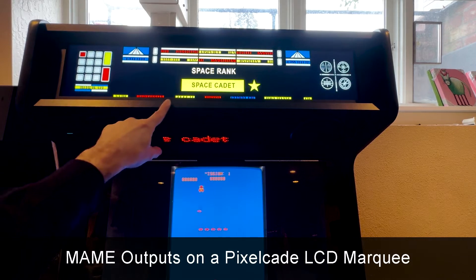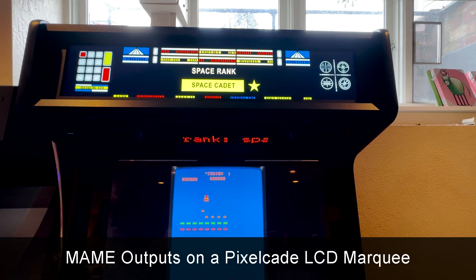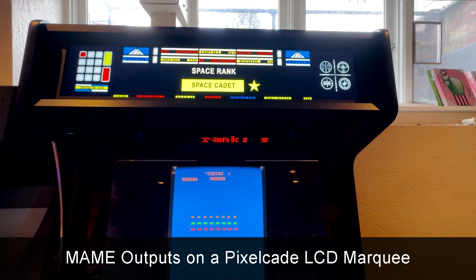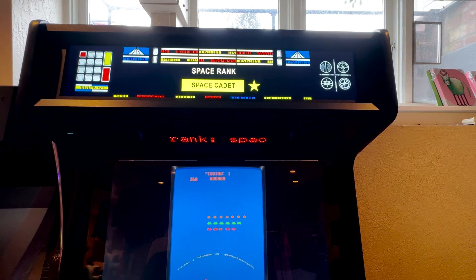You can change the marquee and tell me the level I'm on, which this one is Space Cadet. I've got a PixelCade dot — it's going to display that as well. Let me see if I can clear this level. I'll show you what happens when I get to the next level.